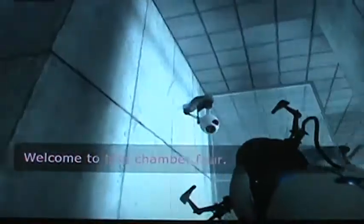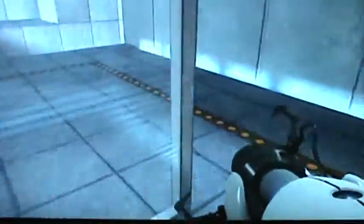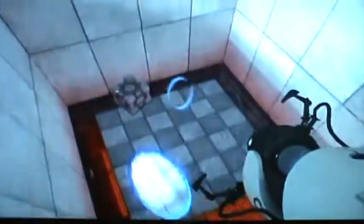Welcome to test chamber 4. You're doing the wait-to-fly. This one's easy. Woohoo! Hold on, I want to do that one more time - if I epicly fail. Woohoo! Button push! Woohoo!